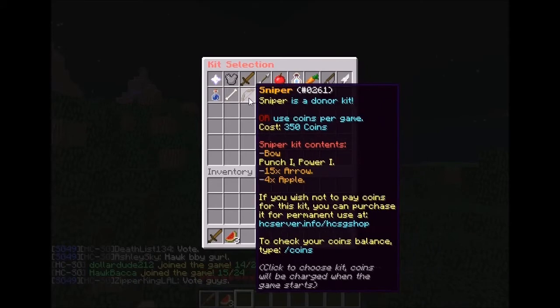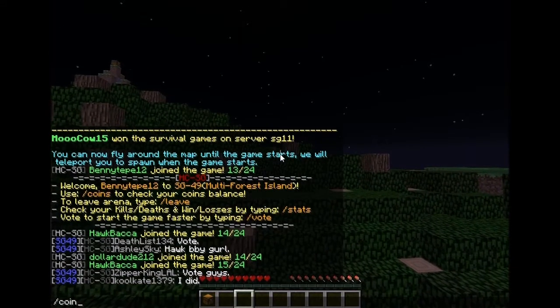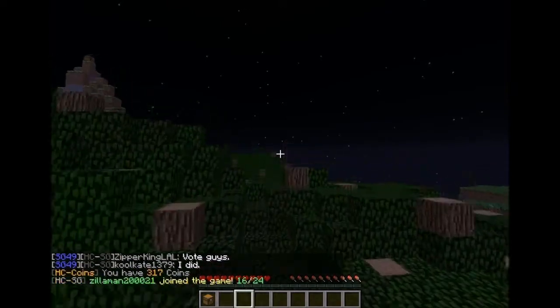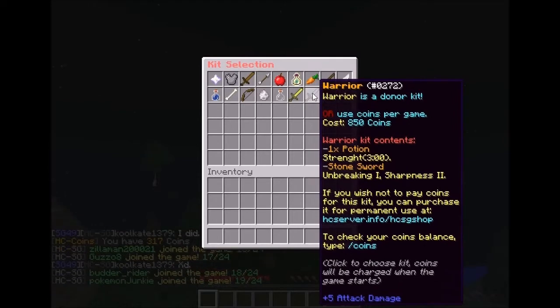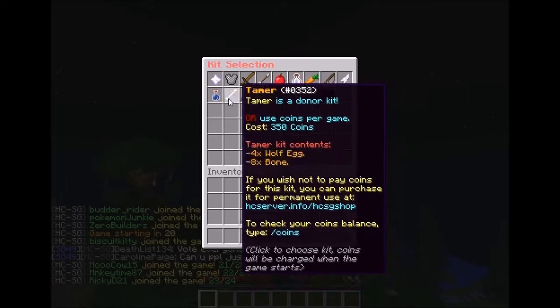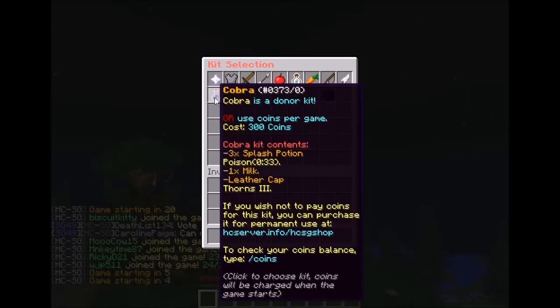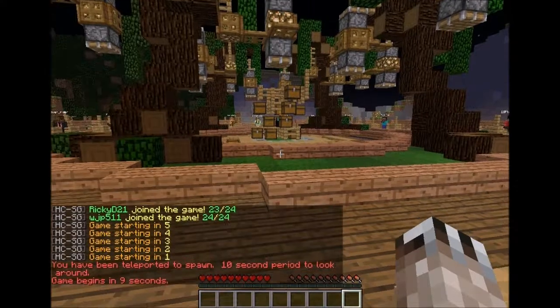Use coins - slash coins - you have 317 coins. Okay, how many coins does it take to get? Alright, I can get a cobra, but you know what, I'm just gonna stick with the default swordsman class.